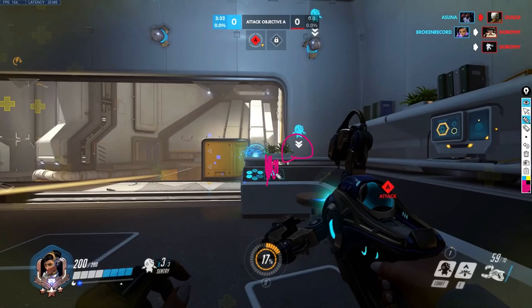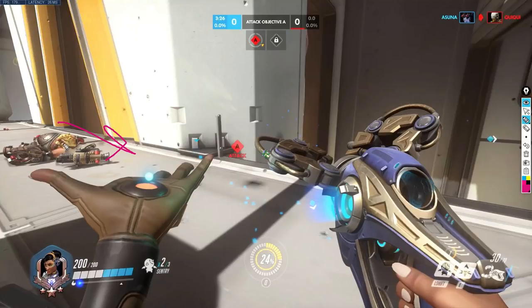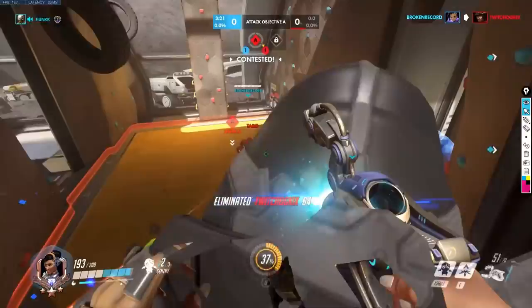I'm trying to deny the Orisa this position. She jumped down. We get a pick on the Torbjorn and also a pick on the Zenyatta. So not only do we have the ramp — which is good positioning — the enemy team is also down a Zenyatta and a Torbjorn. We're in a pretty good standing here. I'm going to start getting more aggressive, putting sentries on the point and chipping away with right-clicks. We just move in and take the point extremely easily.